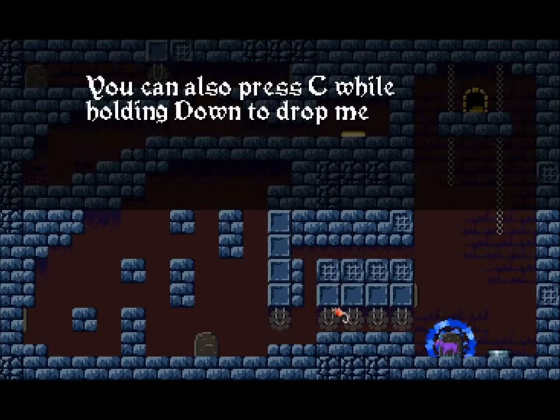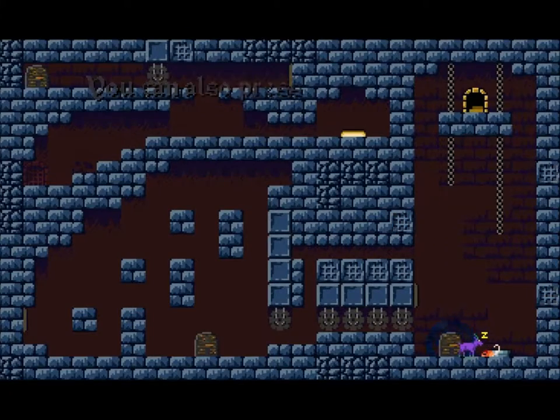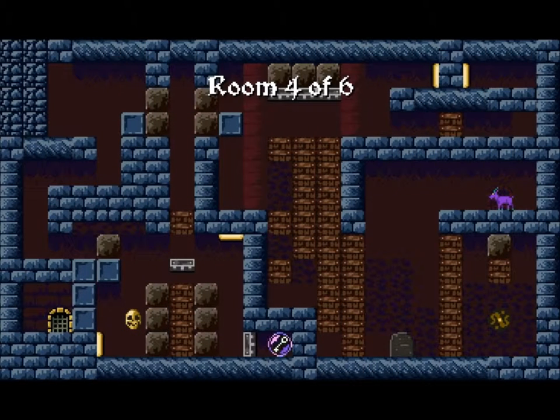You can also press C while holding down to drop the mouse in place. Who is me? That dude there. Well, I'm gonna take him with me — even if he normally comes with anyway.